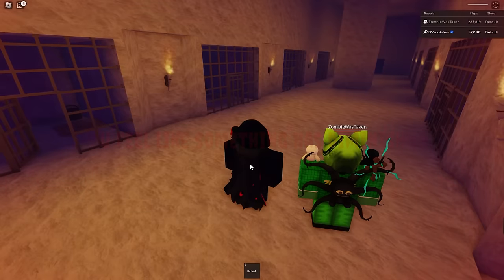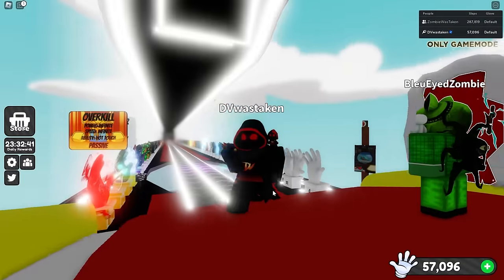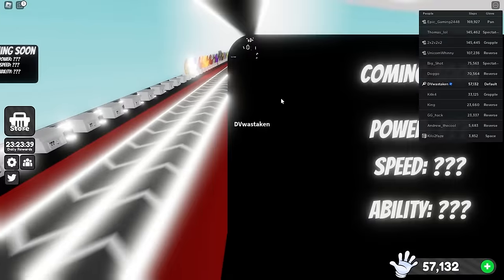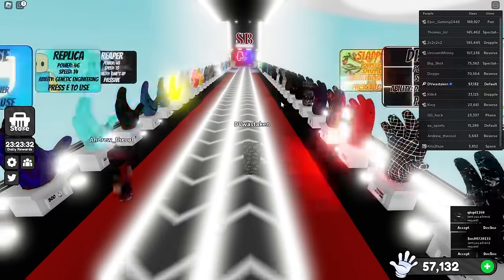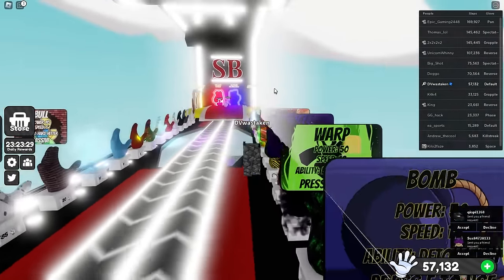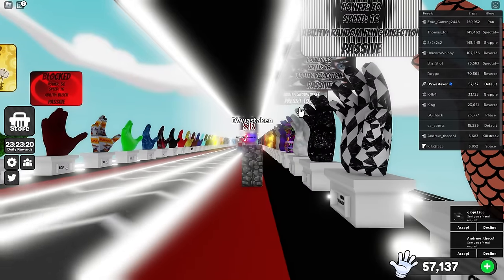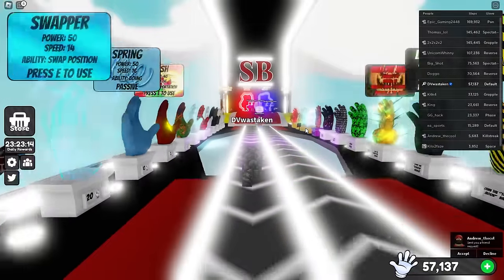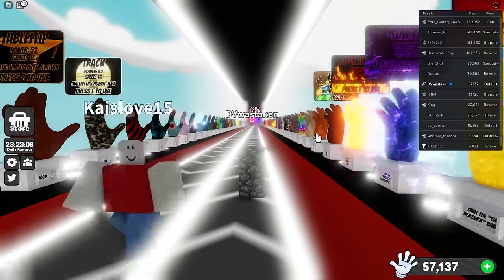Next we're going to do elude, but elude is going to take forever because there's like a 10% chance of it spawning. We have to keep going to new arenas. To complete the elude zone, you need to find the keypad and it only spawns on one of two trees. It has about a 10% chance to spawn every 10 minutes on one of those trees. You also have to do it on public servers — you can't do it on private servers.